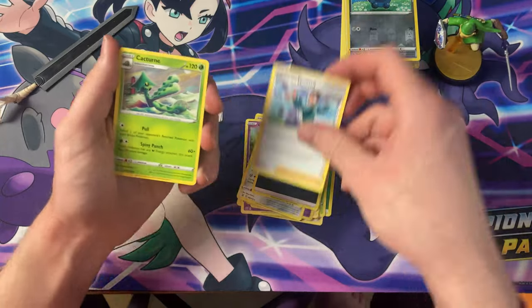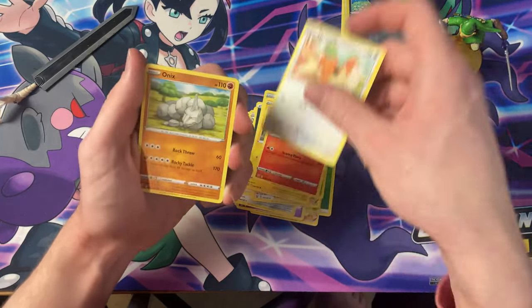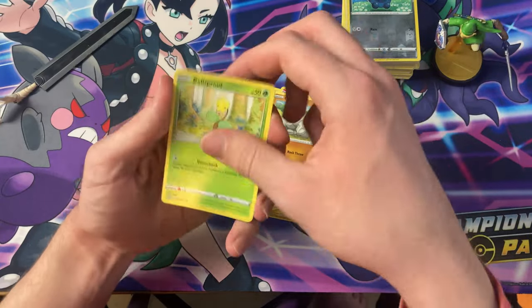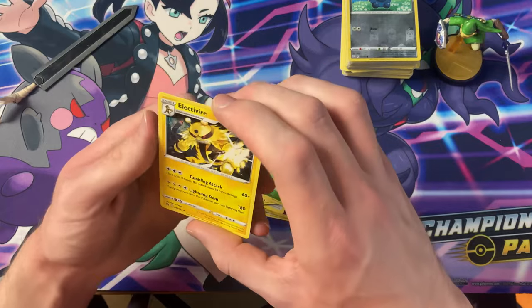Dagnus, Mustard, Cacturne, Doublade, Shinx, Sizzlipede, Spearow, Onyx, Bellsprout, the Reverse Scatterbug — and the Electivire.